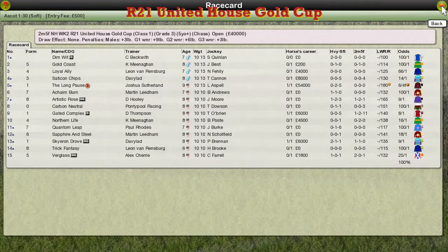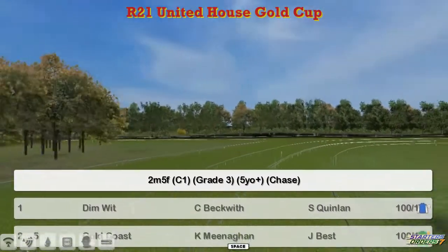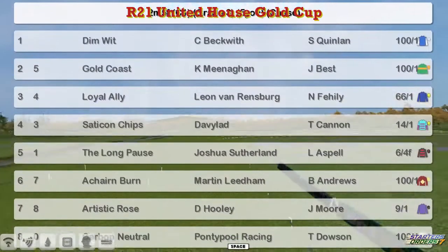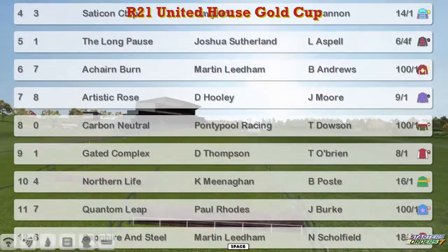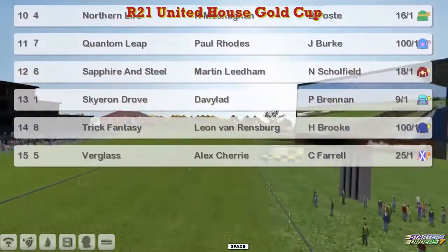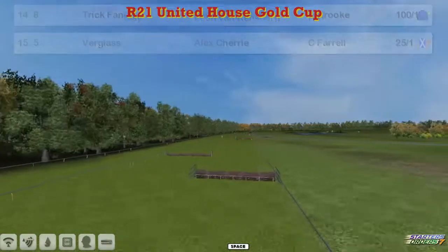The United House Gold Cup is next, a two-mile-five furlong Grade 3 race with a big field. At the top we've got Dimwit for Greg Beckwith, Gold Coast for Kevin Minahan, Loyal Ally for Leon van Rendsburg, Saticon Chips for David Robertson, The Long Pause a winner last week for Joshua Sutherland, Akane Byrne, Martin Liener, Artistic Rose for David Hooley, Carbon Neutral for Graham Clutterbuck, Gated Complex, Gatlas for Darren Thompson also a winner last week, Northern Life for Kevin Minahan, Quantum Leap for Paul Road, Sapphire and Steel for Martin Liener, Skyron Drove for David Robertson also a winner last week, Trick Fantasy for Leon van Rendsburg, and Verglas for Alex Cherry.